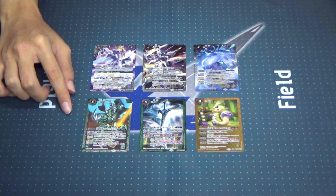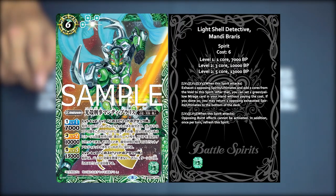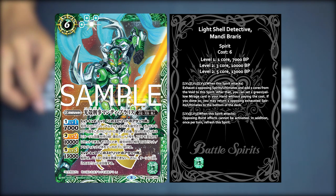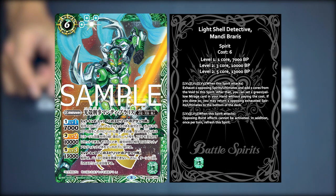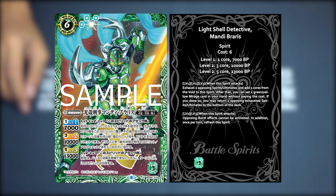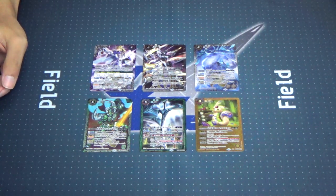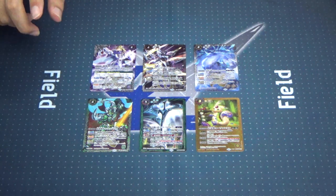Moving on to our green X-ray — he looks like a policeman or a sentai for some reason. His name is Light Shell Detective Mandibaris, Family Subjugator Blade Insect Shaman — which means he can play in Aries. Level 1, 2, 3 when he attacks: exhaust 2 opposing spirits or ultimates and add 2 core from the void to this spirit. After that, you can set 1 green or yellow Mirage card from your hand without paying the cost. If you've done so, you may return 2 opposing exhausted spirits or ultimates to the bottom of the deck. Level 2 and 3: when this spirit attacks, opposing burst effects cannot be activated, and once per turn refresh this spirit.